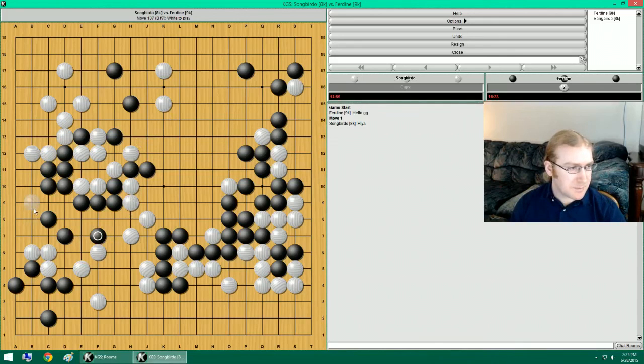I think I want to take your base. But I should probably respond to that attachment, shouldn't I? He can poke and then do this. So I don't want to do that. I want to do this. You can lean on this and then wedge. So if he leans on this, I need to get this atari in. No, that doesn't work.